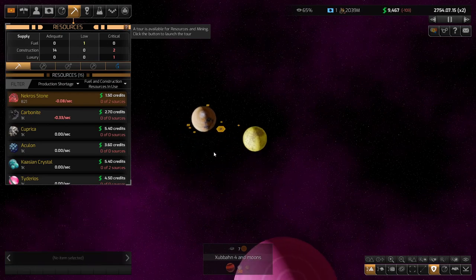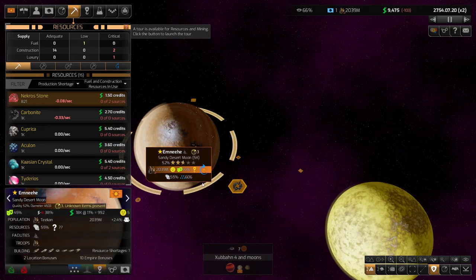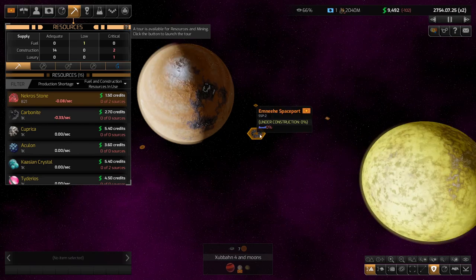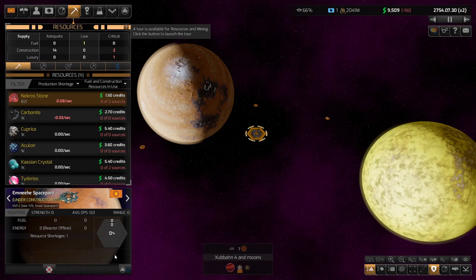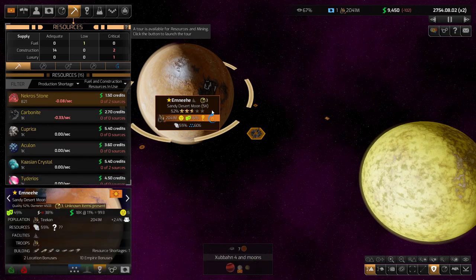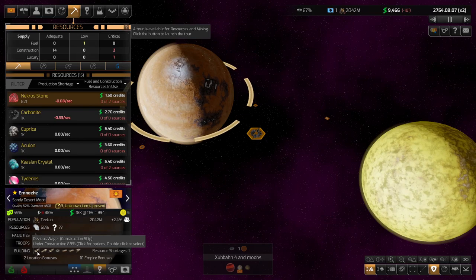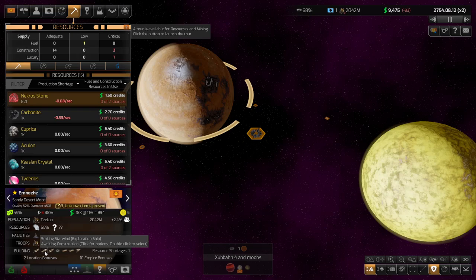The same goes for if you build a colony on a planet — eventually your people will crawl through all the nooks and crannies and find everything. You want to be using your exploration ships to explore outward as much as you can. Start with your home planet, get to your system as soon as you can, get to other stars as soon as you can, and try not to get too bogged down surveying every single possible asteroid.